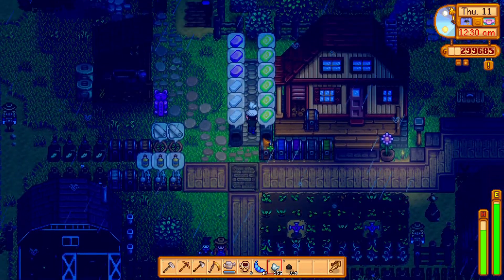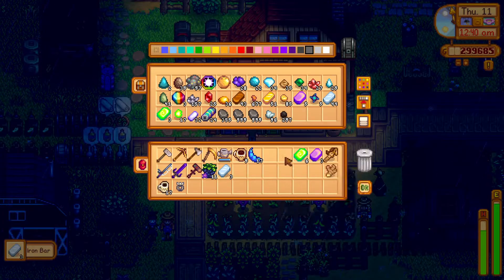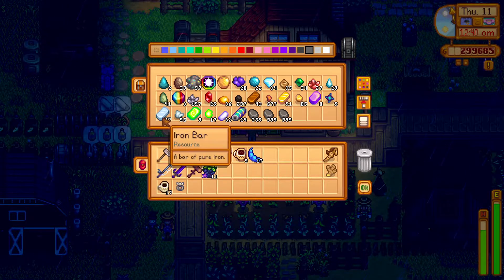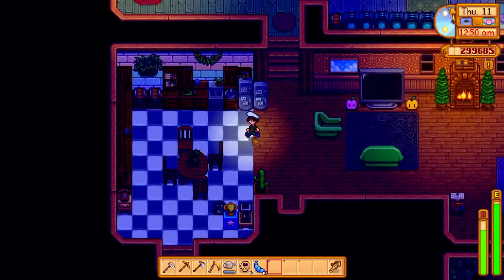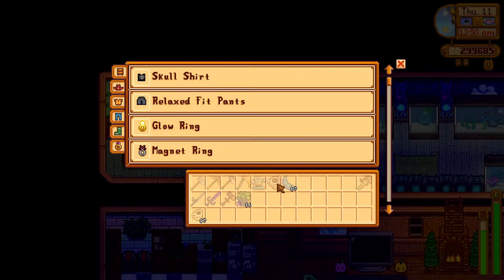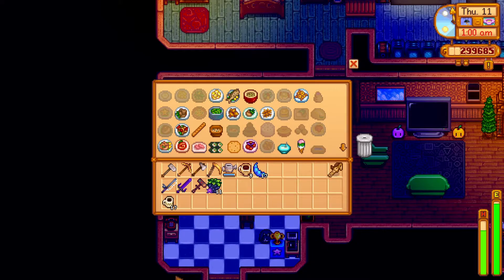I'll get everything put away and then see if I want to smelt something else overnight. Ginger goes in the fridge. I'm going to put all the iron in - you know, if it's a good luck day I might try monster musk in the volcano thing, or maybe Skull Cavern. How am I looking? I've got 47 iron bars. I wonder how much explosive ammo that'll give me - do I want to craft it all into explosive ammo yet? Let me think on that.